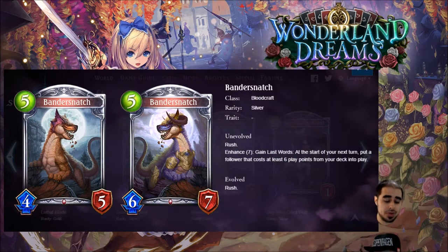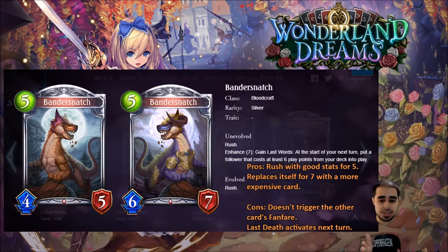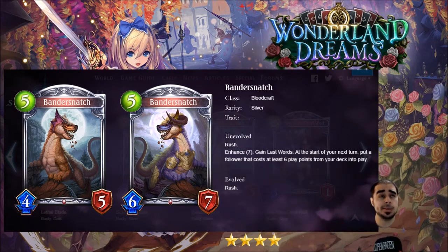Another blood card — Bandersnatch, silver, five, four, five with rush. Already solid: four, five rush, you don't have to evolve it and it still trades into another follower. Enhance seven: gain last words — at the start of your next turn, put a follower that costs at least six play points from your deck into play. Rush is already very good, and the fact that it replaces itself with a stronger card from your deck is great value. Four to five stars — blood is looking crazy.